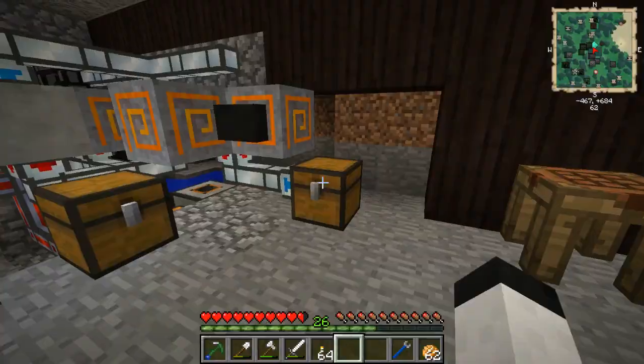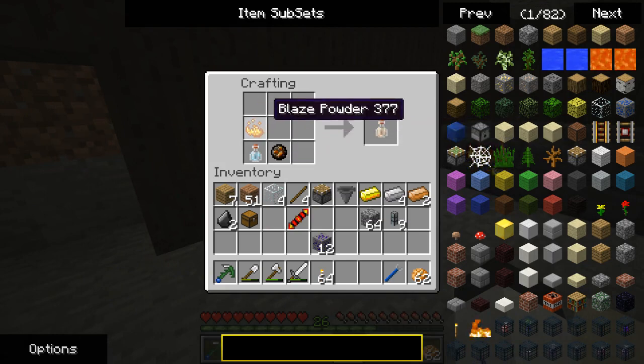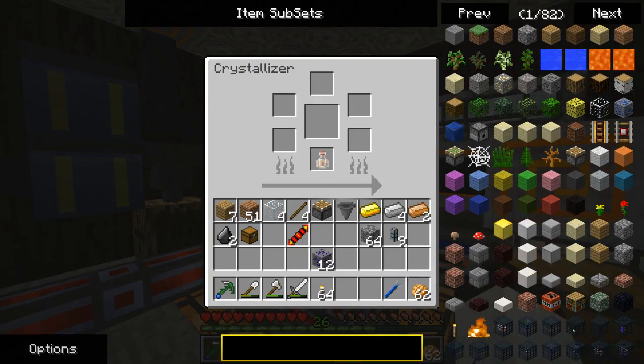Another thing I've been working on — let's make another important feature we're going to need. It's just sulfuric acid, a fire charge, and blaze powder, which I got from the desert flowers from Thaumcraft — extremely useful. And this will go down here.